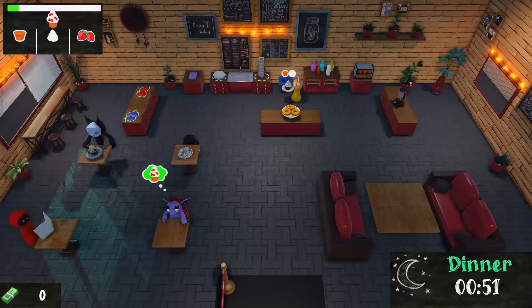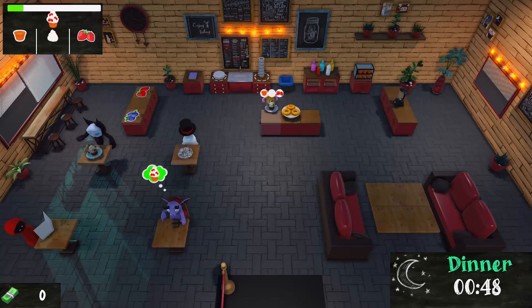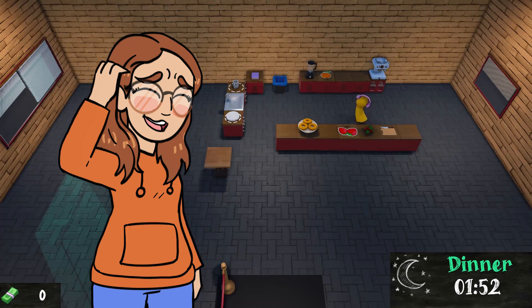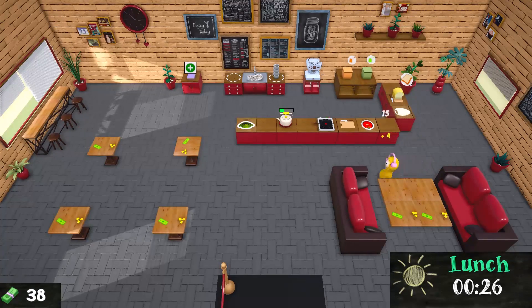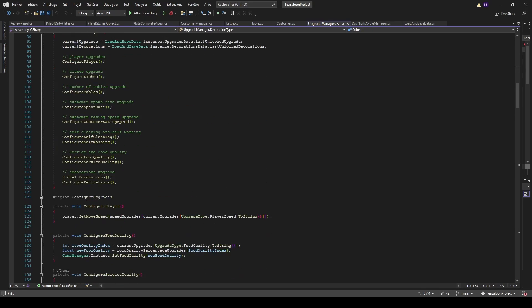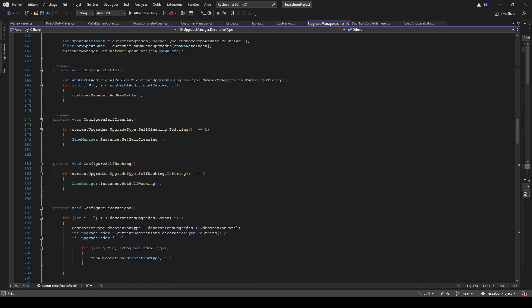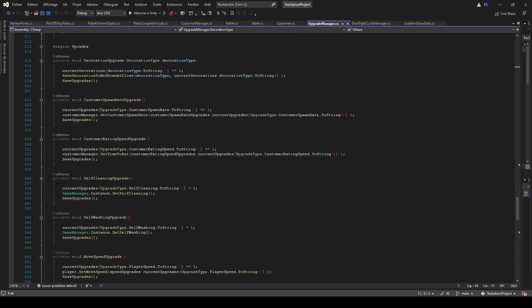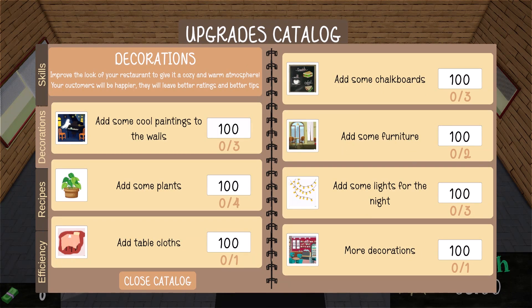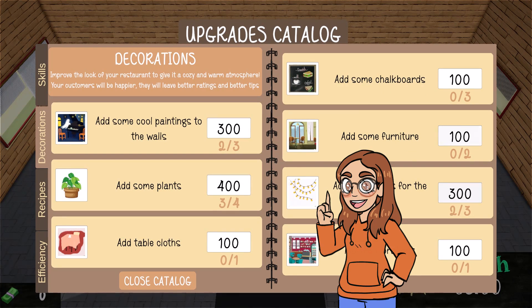Another major difference from Codemonkey's tutorial is the possibility to upgrade your restaurant and your skills. When you start your adventure in the underworld, you and your restaurant basically suck. But with each passing day, you earn more and more money and you can improve everything. You can, for example, increase your speed, do some marketing to attract more customers, do some training to be a better chef and waiter, or add some decorations to get better reviews, increase your restaurant's reputation, and make the customers pay more.